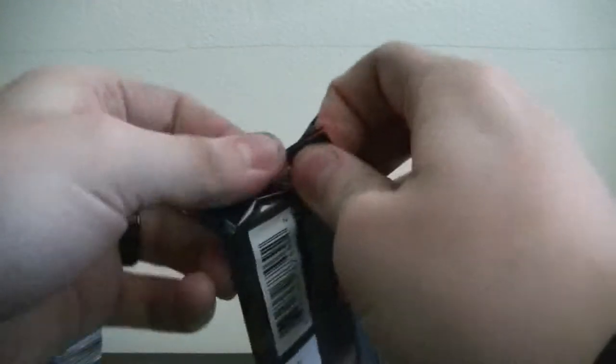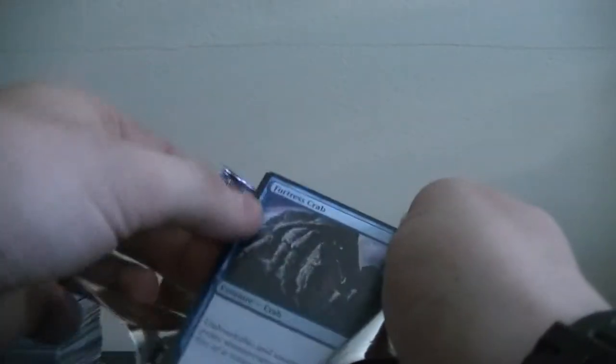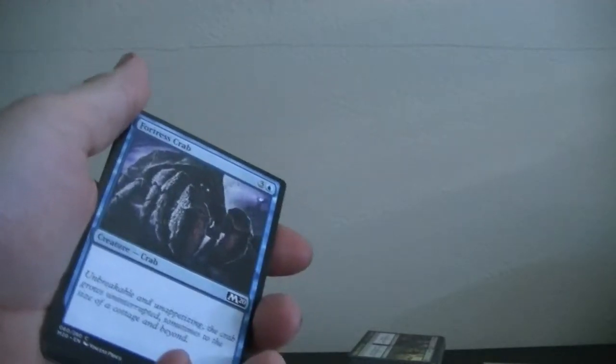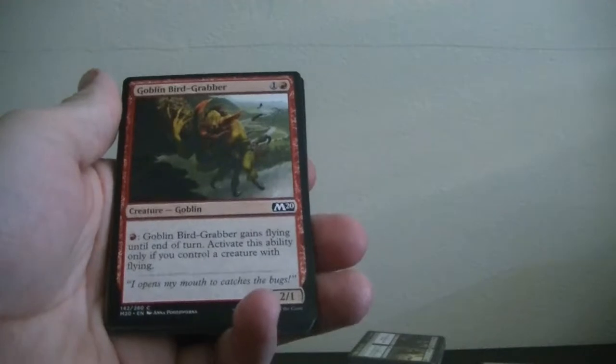Next let's open a Core 2020. I'm very new to this and I'm open to suggestions on what packs you want me to open. I was looking to do Ultimate Masters but unfortunately the store I go to didn't have them. Why'd the sun have to go away — it was perfect lighting. One second, my phone's ringing. So we got Fortress Crab — interesting, weird blue card.